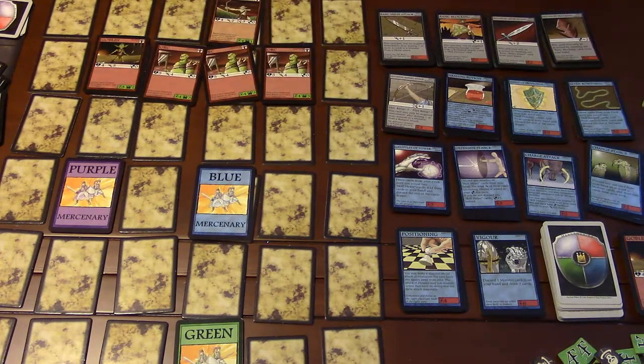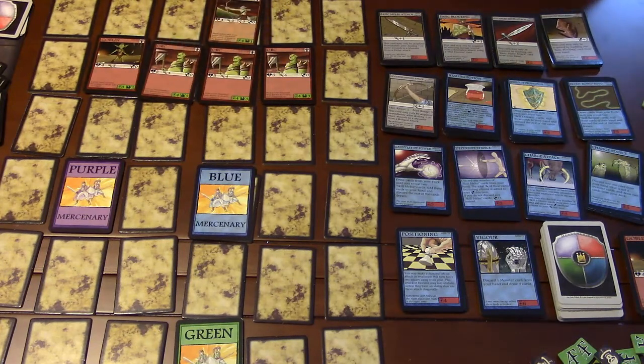The next thing is attacking, which is done before or after you move using the cards in your hand. Melee attacks can only be done to adjacent monsters, and diagonals don't count because this is an orthogonal game. Ranged attacks can only hit monsters within the range listed on the card. If multiple ranged cards are played, you take the lowest minimum and the highest maximum for the combined range.